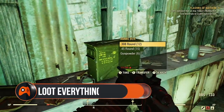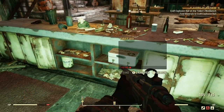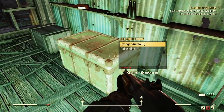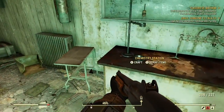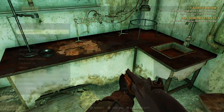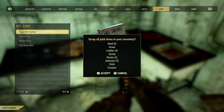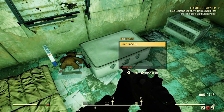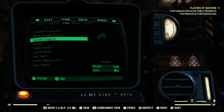Loot everything. You'll need resources for crafting, repairing, and building, so your junk quickly becomes worth its weight in gold. Pick up everything to start with, then tag items for search when you're in the craft menu to get more specific with what you're looking for. You can scrap all your junk at any type of workbench, which reduces them to their core components and also makes them lighter — very handy if you find yourself overencumbered.